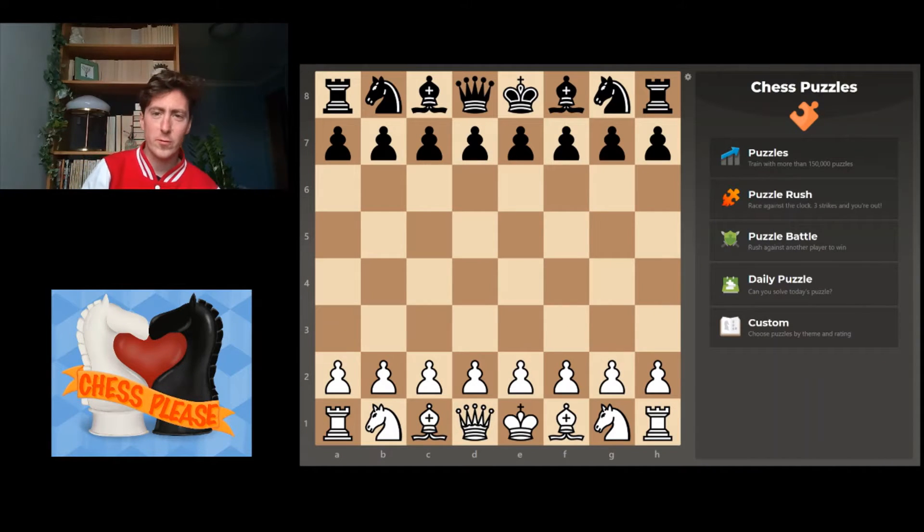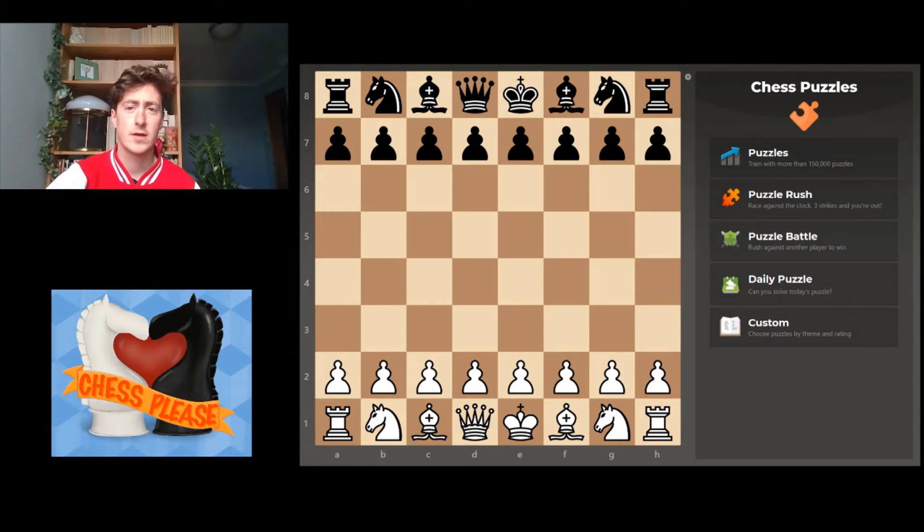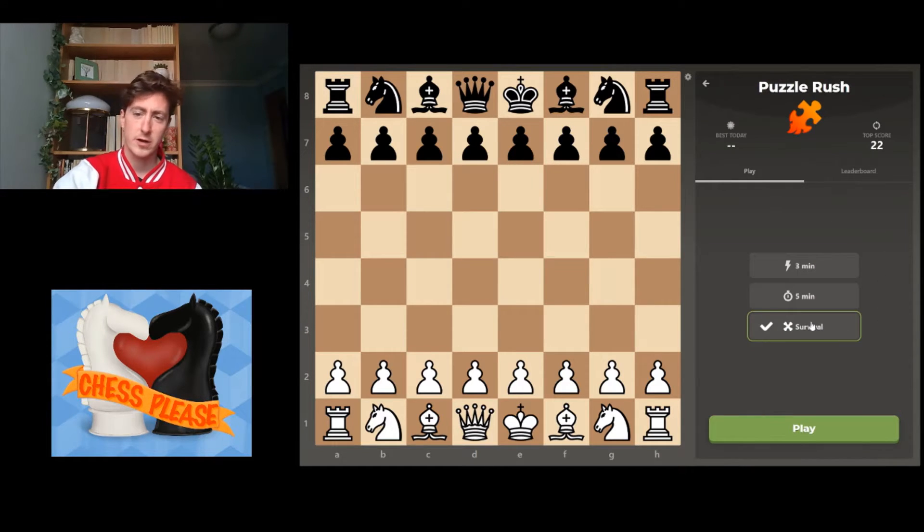Welcome to episode 2 of Puzzles and Chill. If you caught the first one you probably know what we're about here — we're just gonna do a puzzle rush. It's a nice, slower, more meditative way to play some chess. We're gonna see how many we can get right in a row and go for the record, which is 22 so far. We fell just short last time, ending on about 19. We're going to click into puzzle rush and do survival mode again.